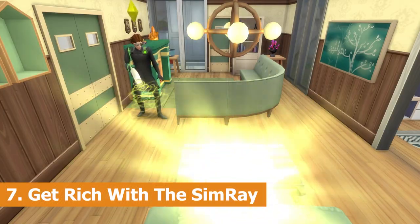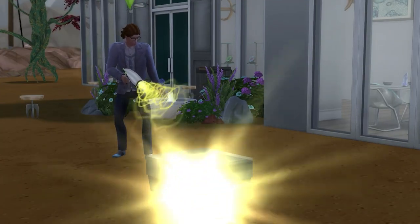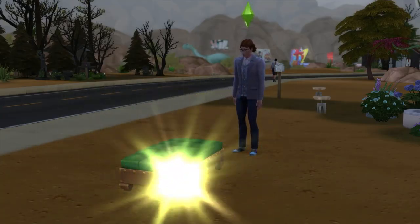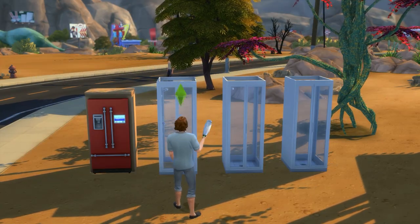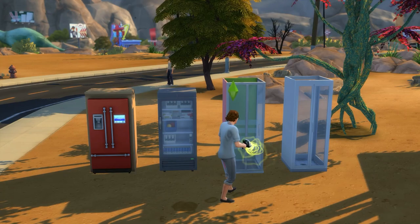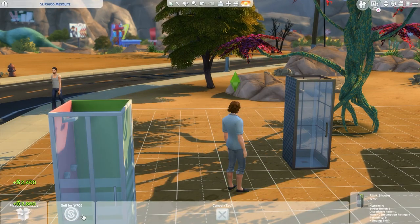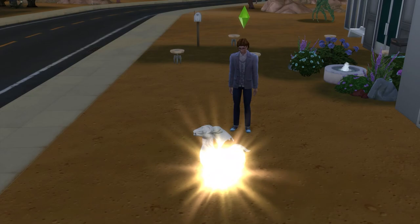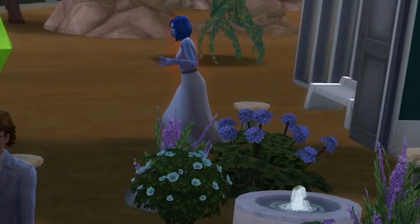The next idea is to get rich quick with the SimRay. At level 3 in the scientist career you can upgrade the SimRay to transform objects, which can be used to turn an object into a different one at random. Note that usually the transformed object is somewhat related to the first. By using this feature on cheap showers, you'll turn them into often more expensive showers, as well as fridges and other objects, which can then be sold for a tidy profit. While it does feel a bit like cheating, it technically isn't — just make sure that your fire alarm is working because there is a chance that you'll set everything you love ablaze.